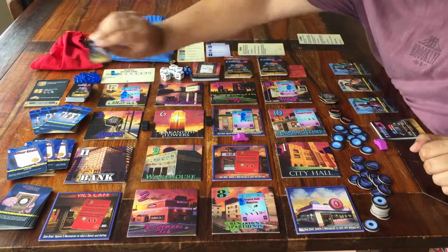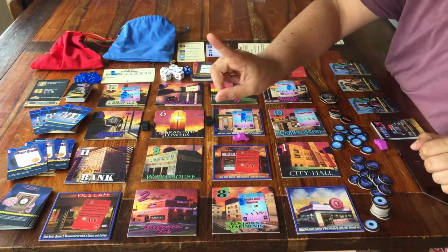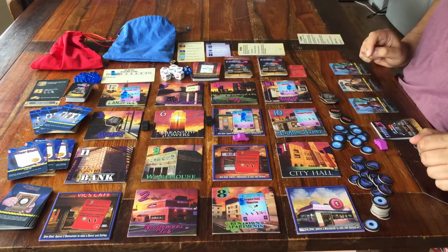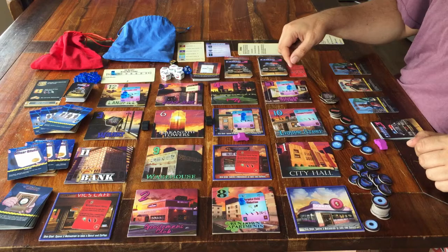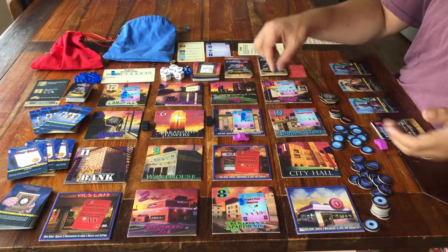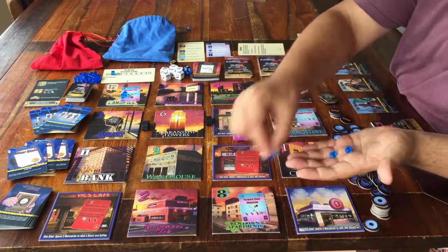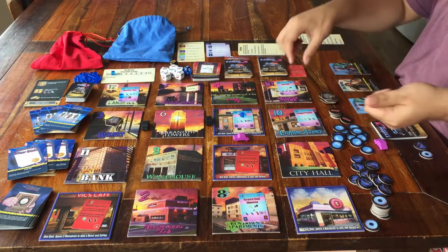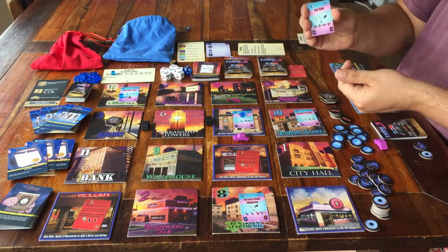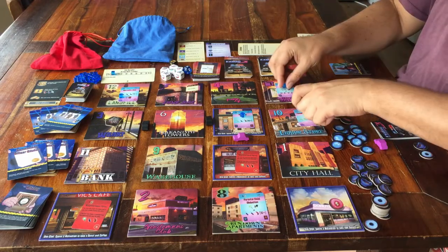Step two is placing the little pink cards on the game board — the city. You have to place two of them. But before you do that, look at the pink cards that are already on the board — they have blue cubes on them. You have to remove one little blue cube from each card. If it happens to be the last cube, that means you didn't deal with this crime on time, and you have to pay the price for that.